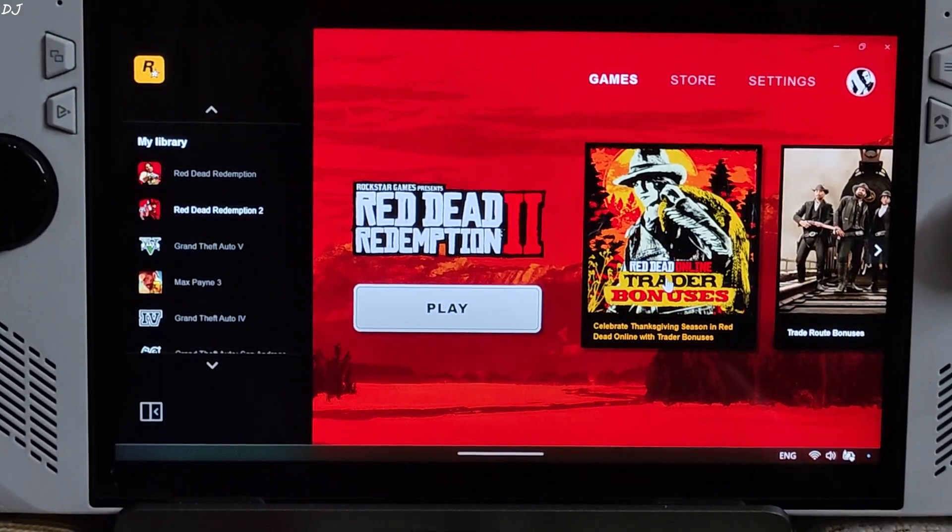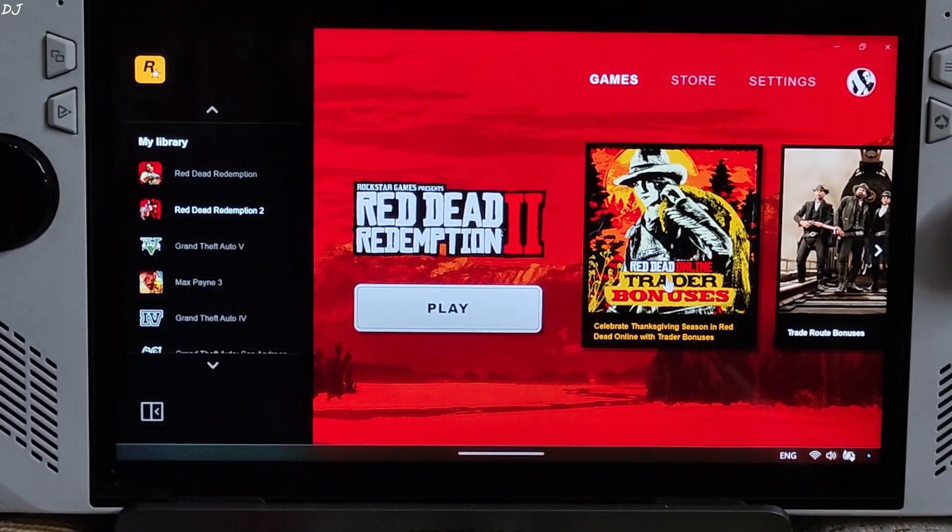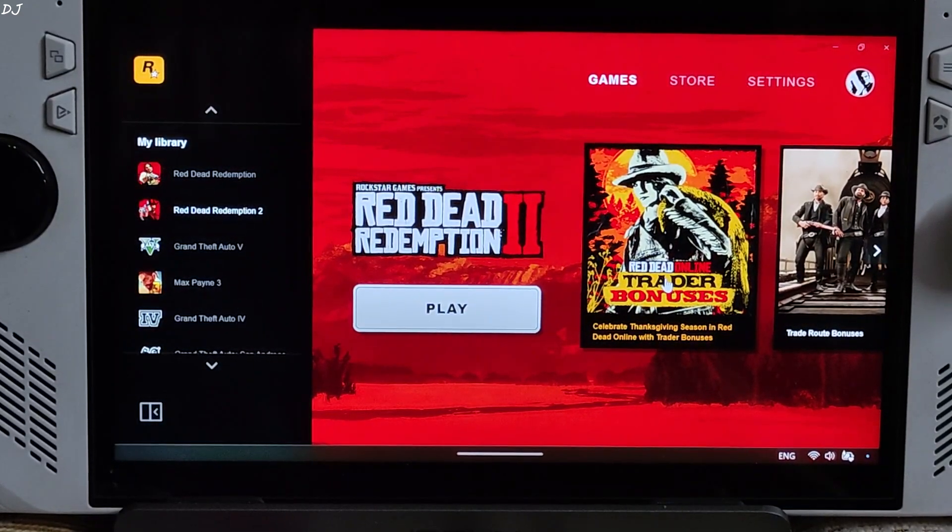Welcome back guys. In this video I will be comparing the performance, image quality, and latency of LSFG 2.3, OptiScaler Frame Generation version 3.1.2, and AFMF2 frame generation techniques in Red Dead Redemption 2, running on my ROG Ally with Windows 11.